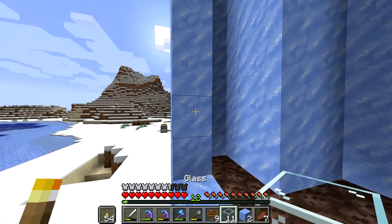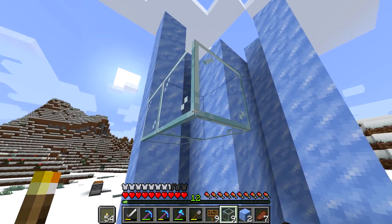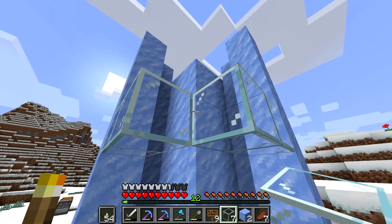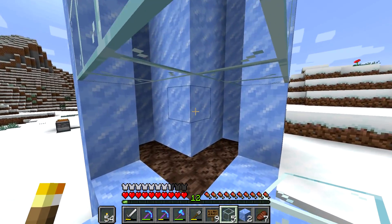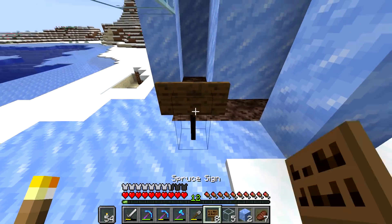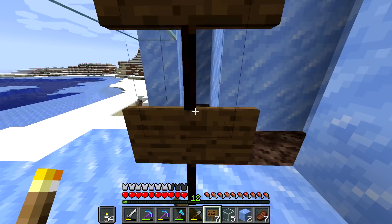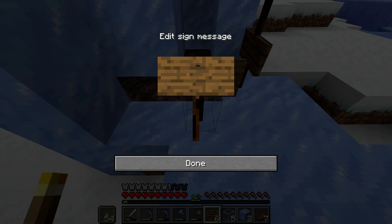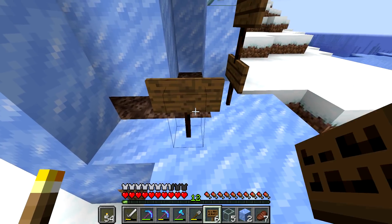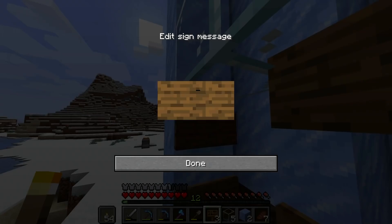I'm an old school player and for some reason I just can't get past all these new things they're adding. I don't know exactly how this is going to work. Obviously not like that, because the water is going to be... I guess you can go through signs. Oh, you can stack them! Okay, you know what, that's actually perfect. I think there's probably a better way to do this but I haven't thought of it, so I'm just going to do it like this.